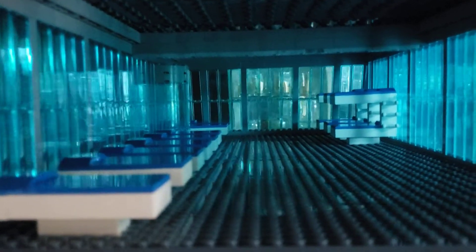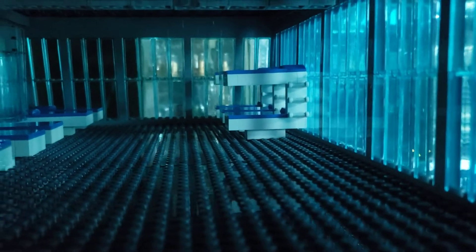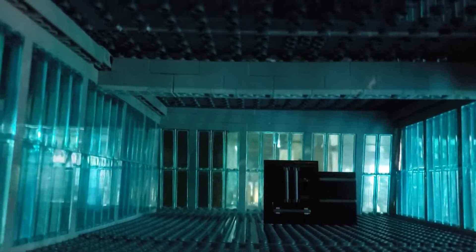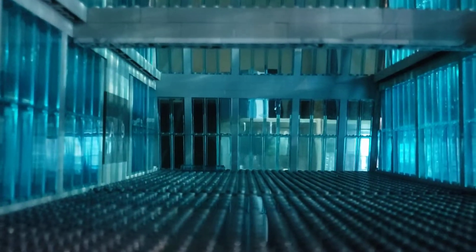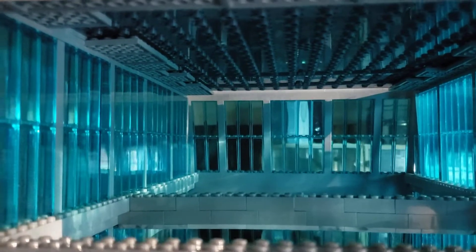This floor will be the mess hall, and all I have right now is a French door refrigerator and a double oven, but I'll end up making a counter and then rows of tables and seats. The floor that has the small landing pad on the outside will be the workout area and a lounge. And then the top floor will end up being the captain's quarters and quarters for the three Spartans.